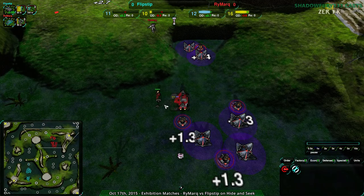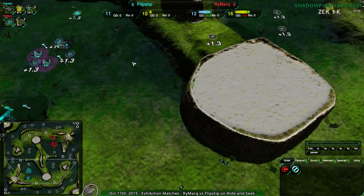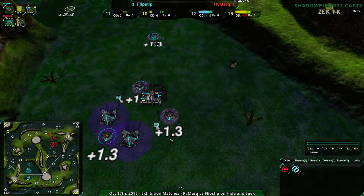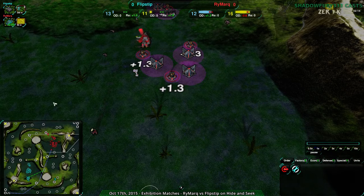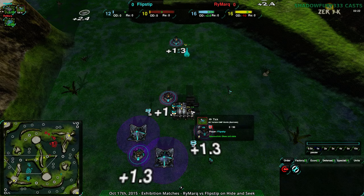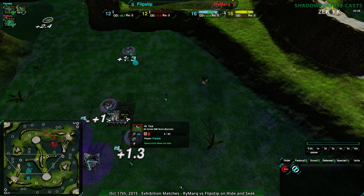Flipstep points out in chat: they go for Scythe because Glaives get shut down too easily by Pyros and also by Puppies — fair point. I agree with the Scythe. But it looks like Flipstep is now cancelling the Scythe and going for Tick instead. So they are going for Glaive-Tick — the in-vogue strategy.